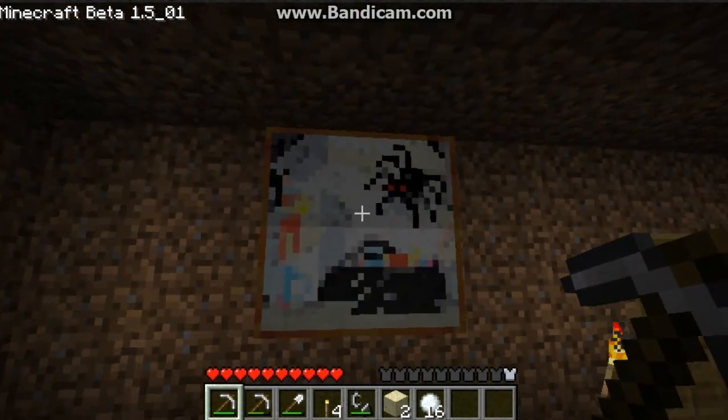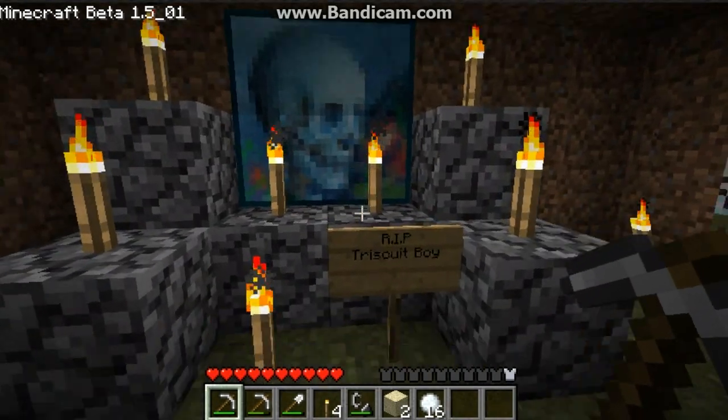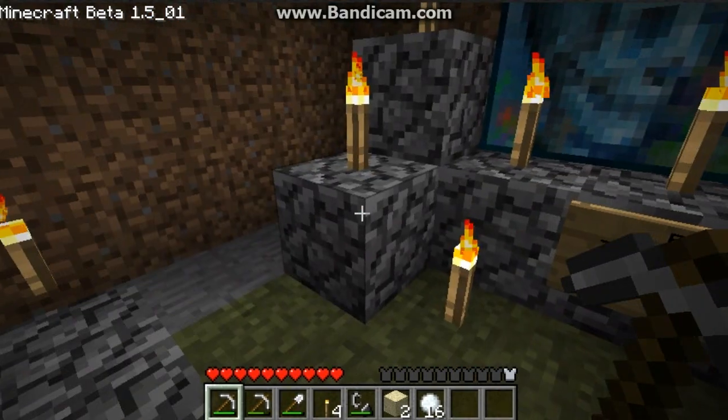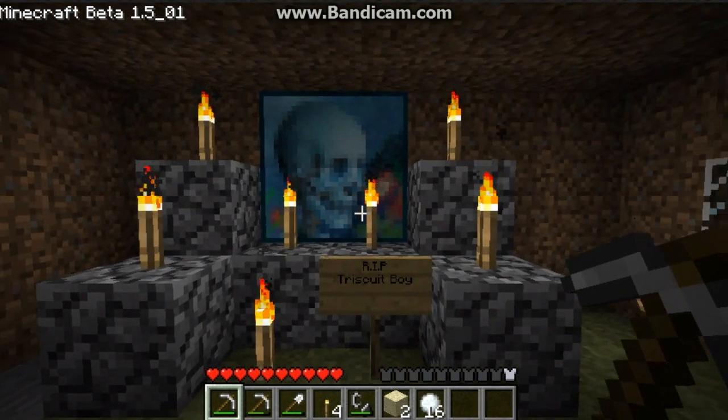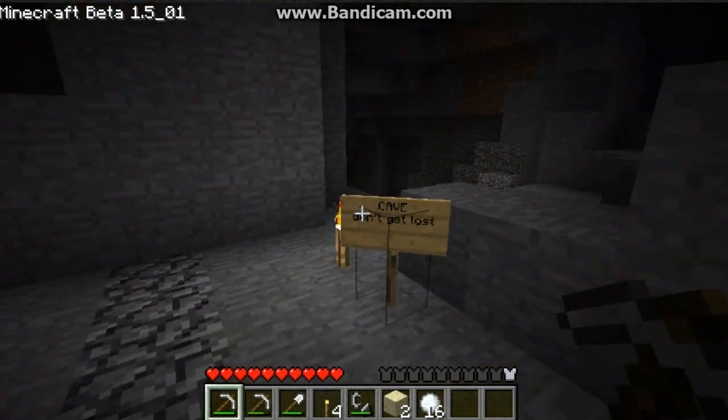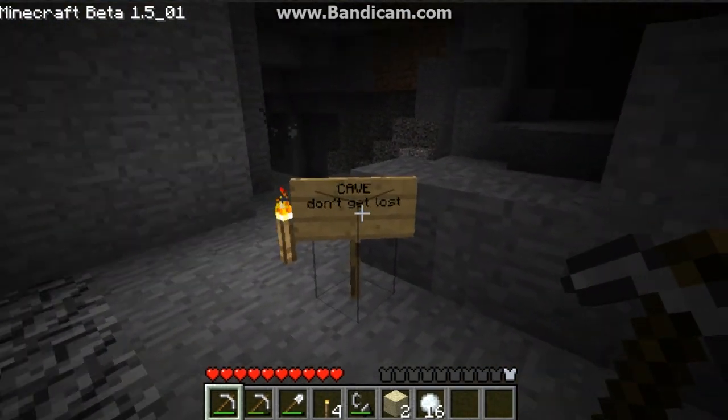My bed. My painting of the spider. My — rest in peace, Triscuit boy. I didn't know what to do for this part of my house, so I made a little tomb thing. And right here, this is the dungeon. I named this cave 'Don't Get Lost.'